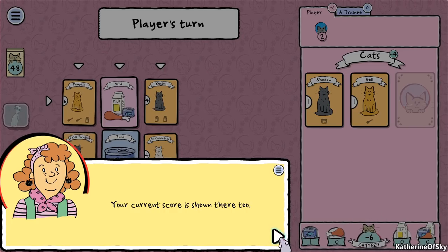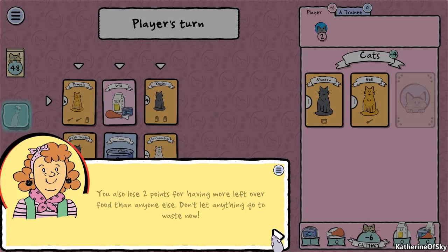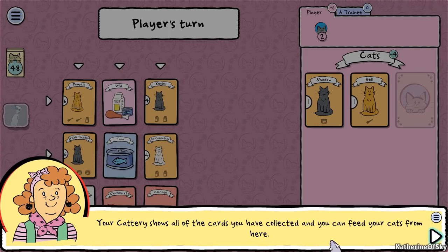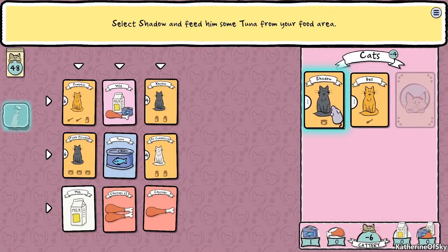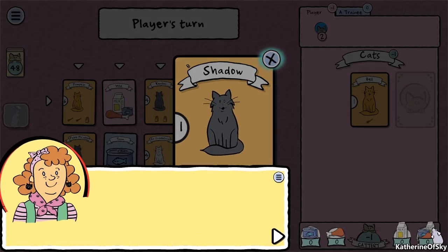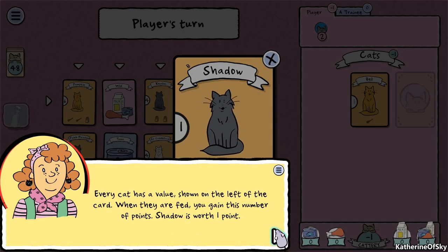We have minus six. Every cat in your cattery needs to be fed the correct food, and until they are you lose two points for each hungry cat. You also lose two points for having more leftover food than anyone else. Your cattery shows all of the cards you have collected. Select Shadow and feed him some tuna from your food area - just click him and then click the tuna. Shadow is now a happy cat.